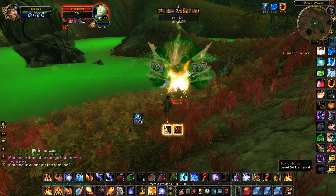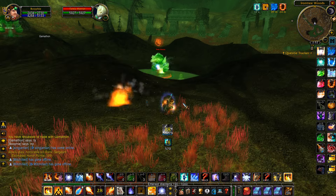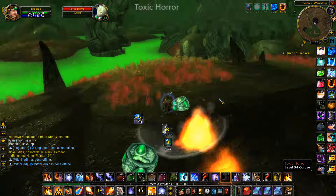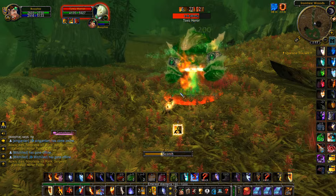The only downside about this farm compared to the other one is that because the mobs are a bit lower level, the BOEs that you get from these guys are also going to be a bit lower level. That is why I'm also going to include the second farm, which has some mobs that are a bit higher level, but the drop chance on the essence of water is also a bit lower.